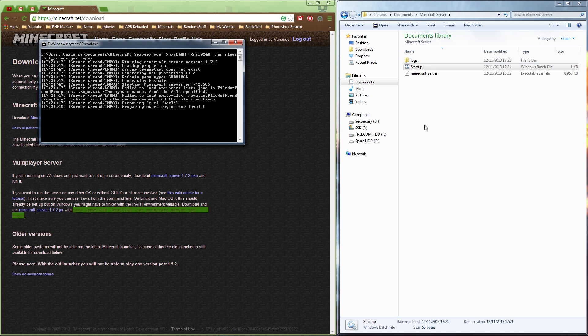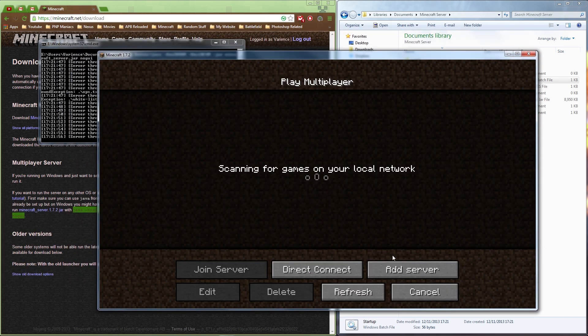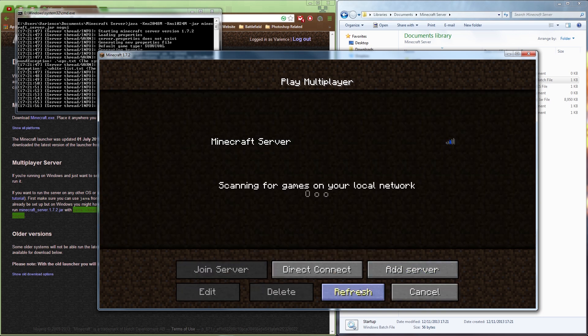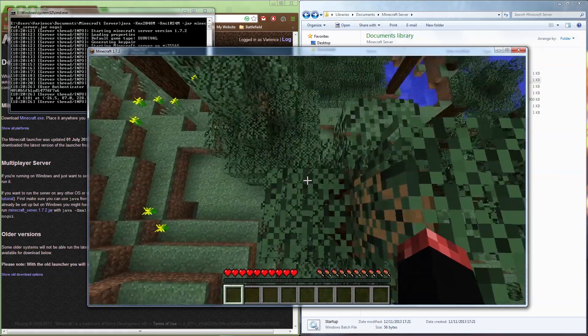Wait for the server to generate all its files. While it's doing that, open up Minecraft, go into Multiplayer, and add your server. If you're hosting the server on your own computer, just type 'localhost' to connect directly. This gives you basically zero ping and no lag whatsoever. Once the server has loaded up, connect into it.